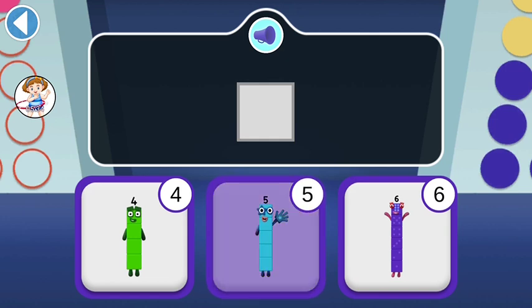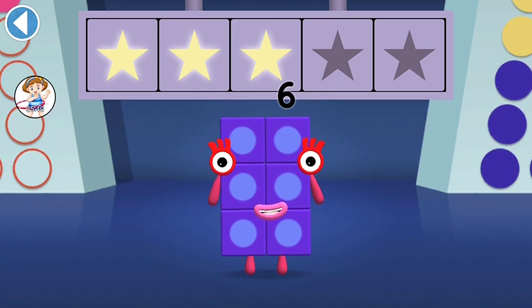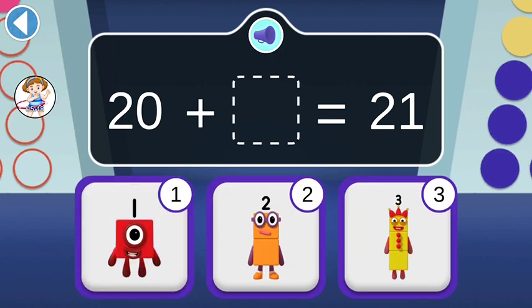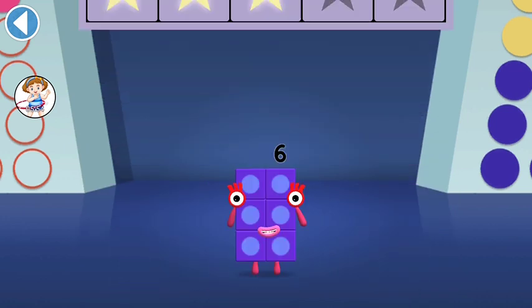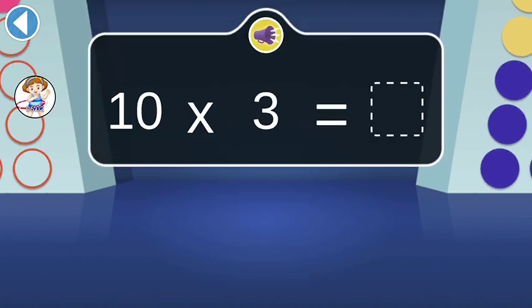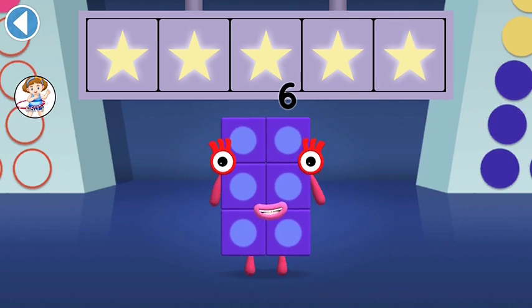Oops! Woohoo! You won three super shiny stars! What do you add to 20 to make 21? Oops! Hooray! You won four super shiny stars! When three tens join together, who do they make? Woohoo! You won five super shiny stars!